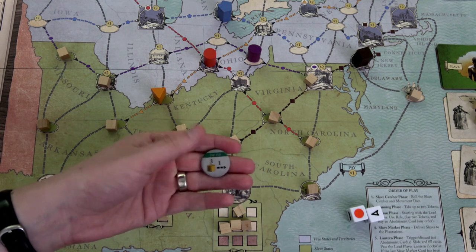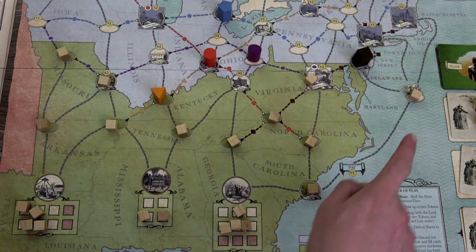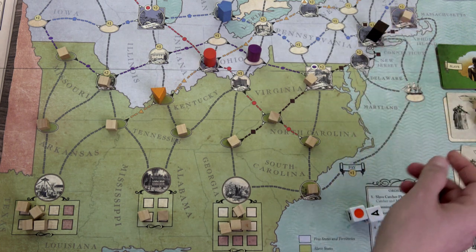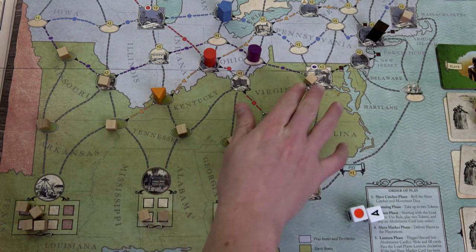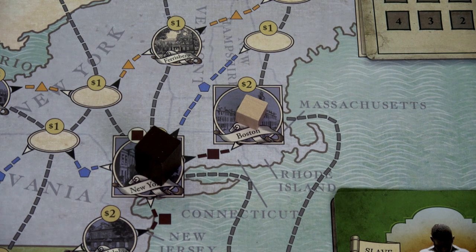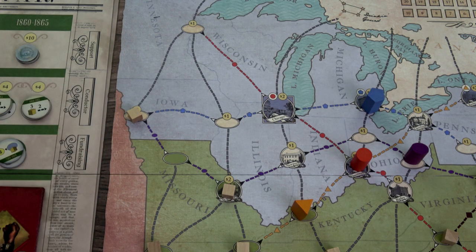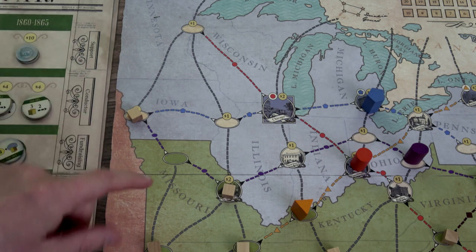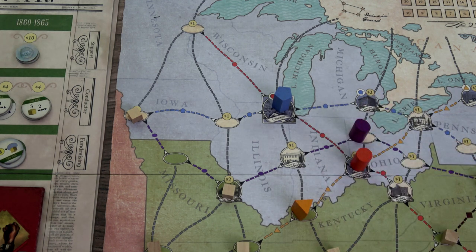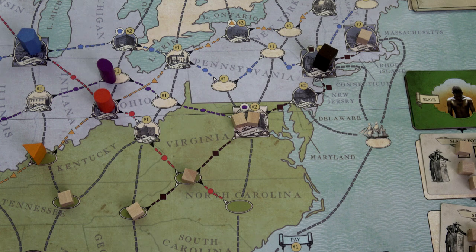Our second token this turn is a conductor token. We'll use the one that goes back onto the board — move three slaves one space each. We move one slave all the way to Boston — that pushes the slave catcher up to New York and gives us two bucks. Then we move another slave gaining another dollar as they move into Iowa, pulling both the blue and purple slave catchers one space. Our third movement is moving a slave into Washington DC, gaining another two bucks, pulling the purple slave catcher and the brown slave catcher each one space.